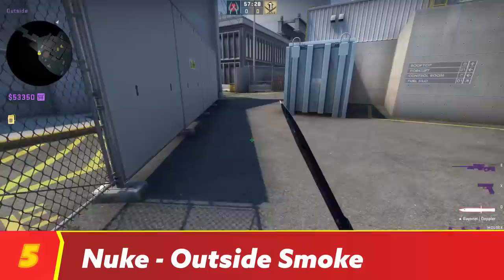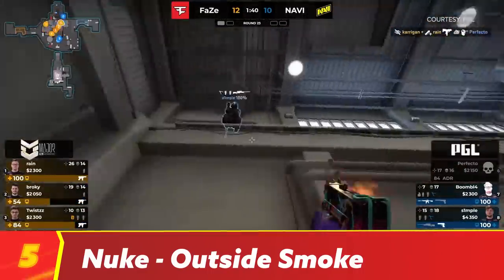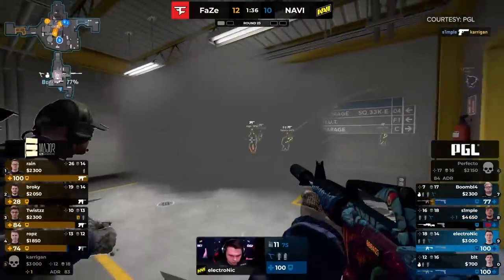Nuke is a fantastic map, but it can be an absolute nightmare to navigate if you don't use proper utility. And this is especially true when you're trying to take outside control as a T. Now, there's more than one smoke required for this take, so if you want to be as efficient as possible, maybe timestamp this video and disseminate it to the people in your stack who refuse to learn them.